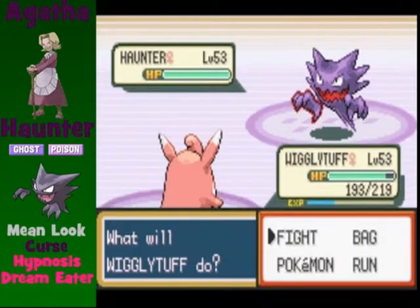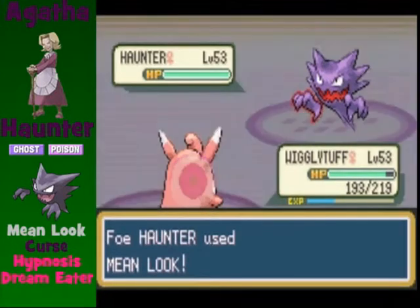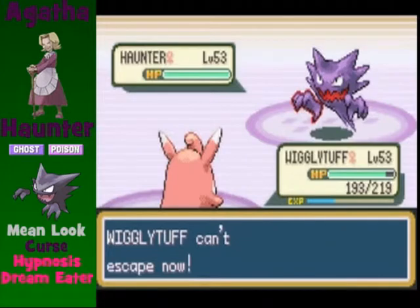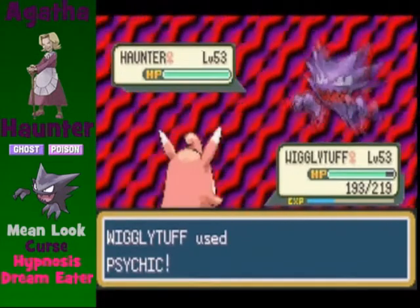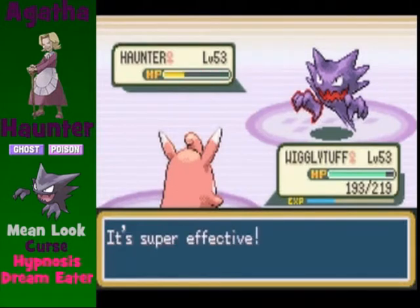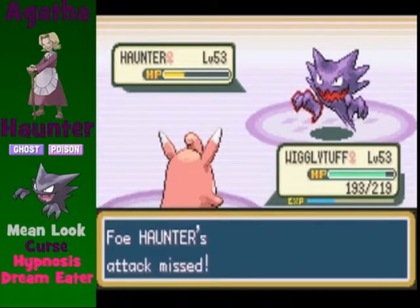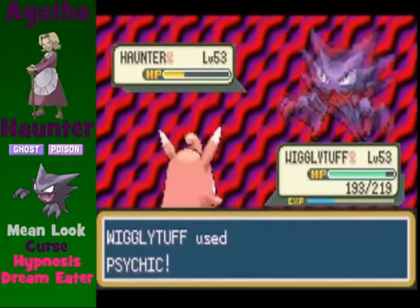Haunter is not Agatha's most offensive Pokemon but it is arguably the most annoying. What it will most likely do is use Mean Look, forcing you to stay in the battle, and then use Curse to drain your health. Alternatively, it will use Mean Look, then Hypnosis, followed by Dream Eater. This battle will either be very short or very long depending on how lucky Haunter is with its moves.